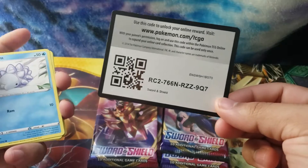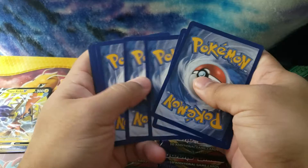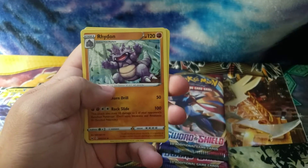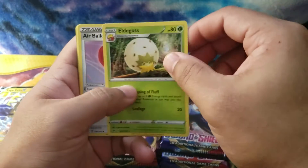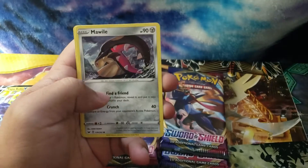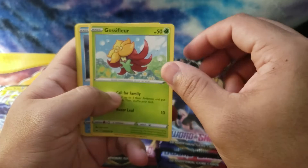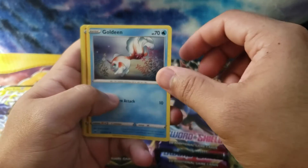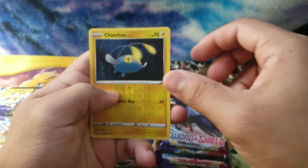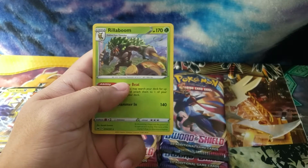Here they go. We got Water Energy, Rhydon, Elder Ghost Erbaloon, Snow, Mawa, Ghosty Floor — I don't know how to say that one — Goldin, Diglett, Kilo Holo Chinchao, and Holo Hel Rilaboom.